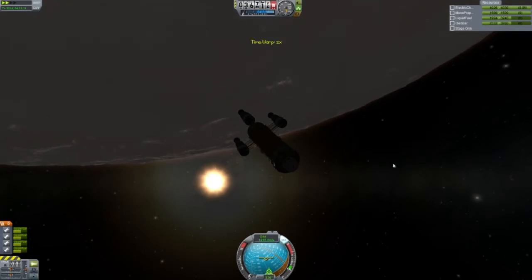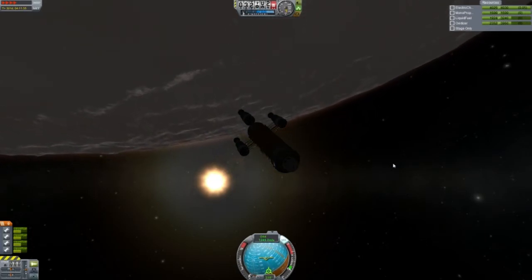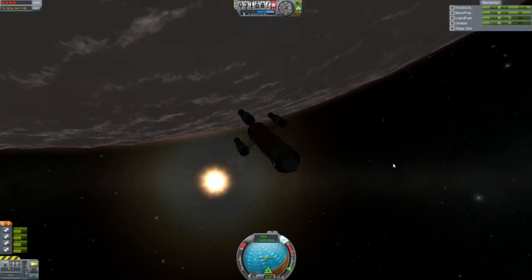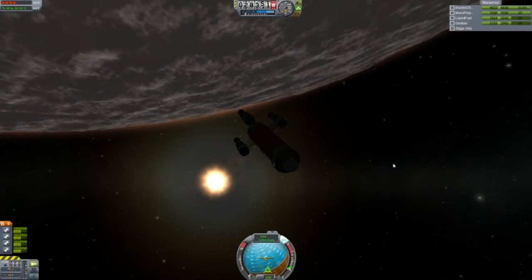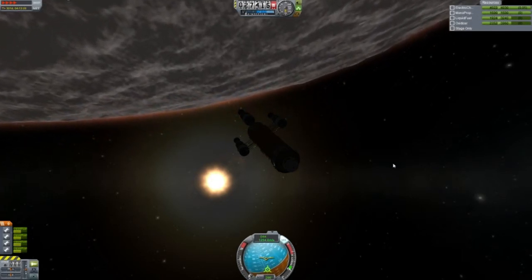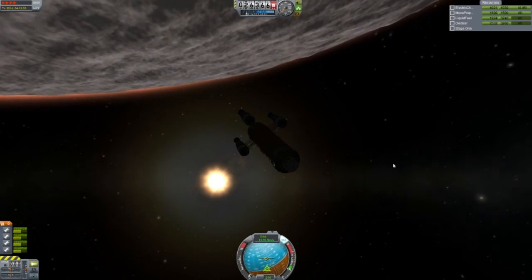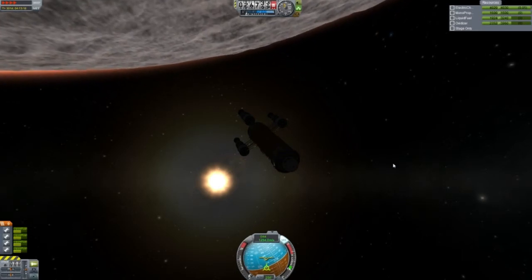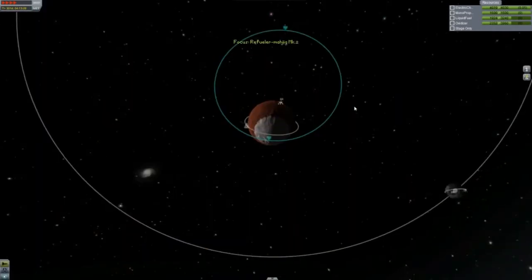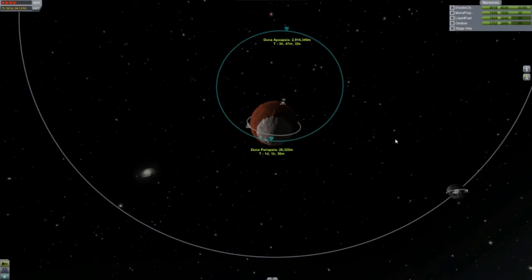Basically I don't know how to aerobrake after transfer from one planetary system to another — things to work on for the future. I really, really love that red haze of Duna. It just looks so damn cool.